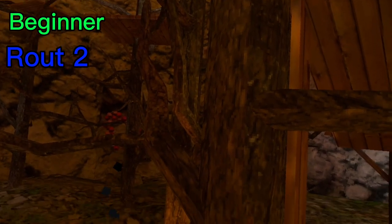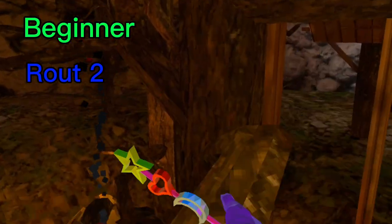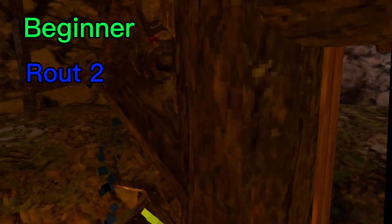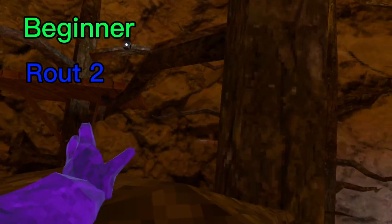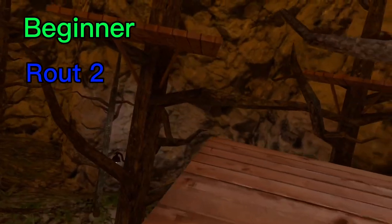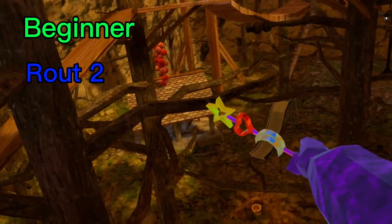The next beginner route is where you want to go from this branch, jump up onto here, kind of go up onto here and then here, and you can get onto the platform and do whatever from there. That's one of the other beginner routes.